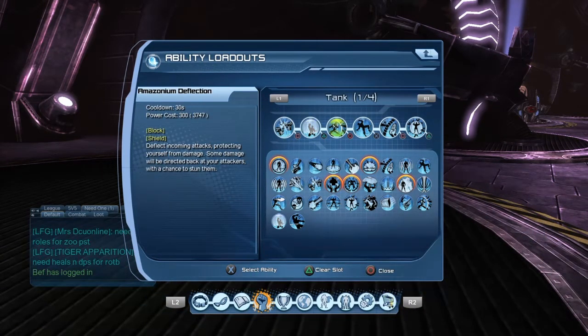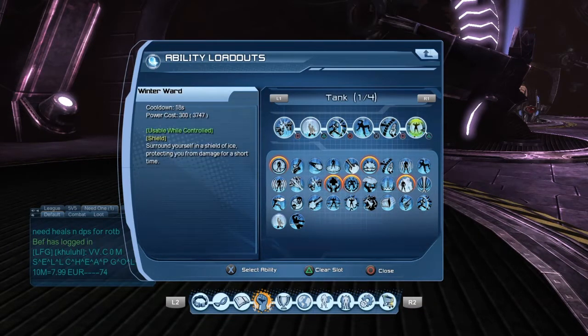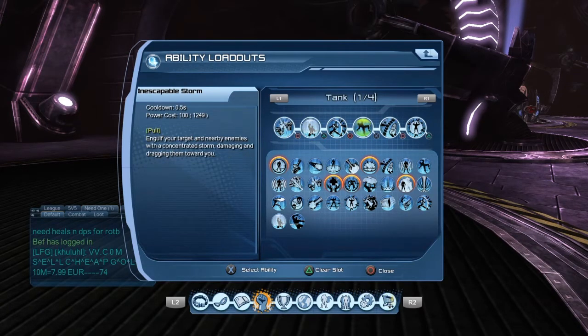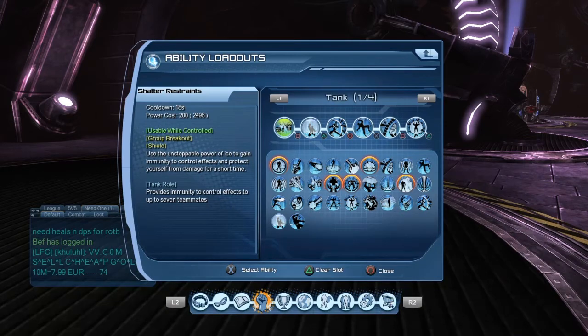Your strongest shield is Amazonian Deflection, followed by Winter Ward, then Hard Light Shield, then Reflection, and then Shatter Restraints.